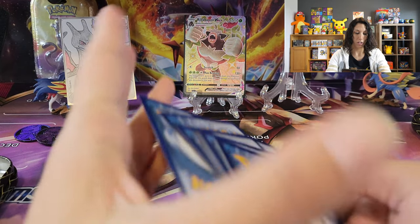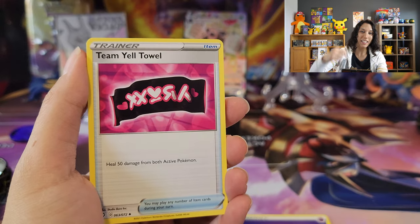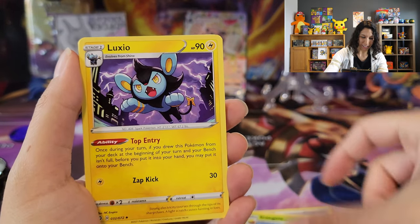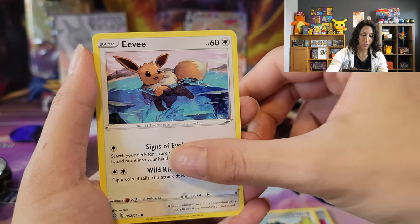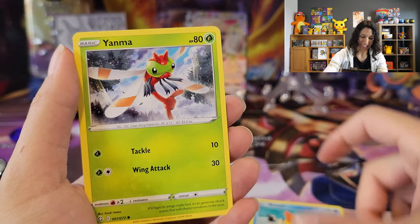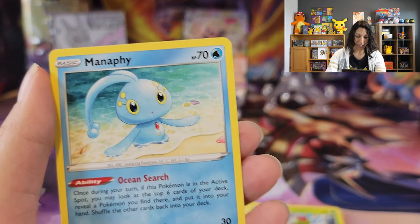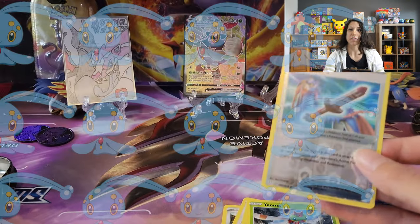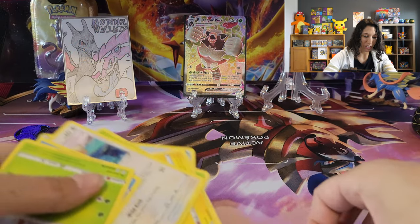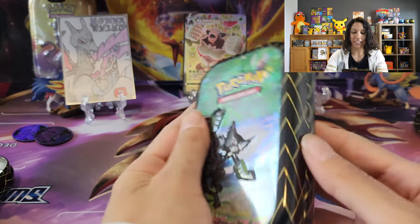Okay, what we got now? We got some Psychic, Togedemaru, Crobat, Matrix, Eldegoss that we saw there. Cacnea, Cufant, Eevee swimming in what looks like glacier water. Frosslass, Yanma. Rusted Sword Reverse, and Monferno! I talked about him before — he's like the Monferno Army. I see him all the time for the rare slot in Shiny Fates. Has anyone else found a lot of him as well, or is it just me? All right, awesome. So that's the one tin, guys.